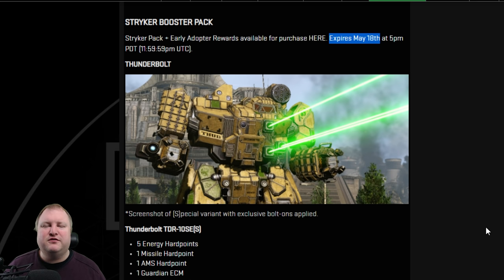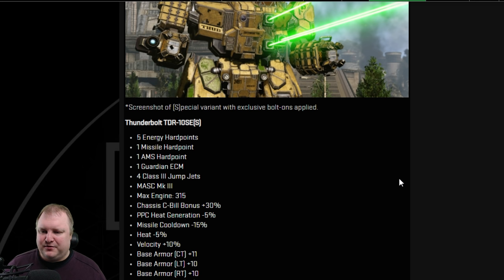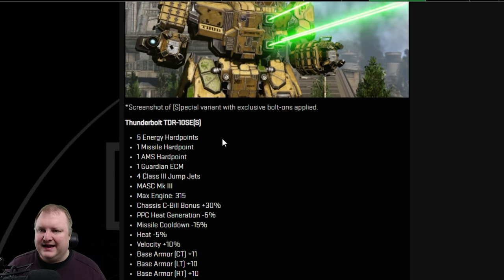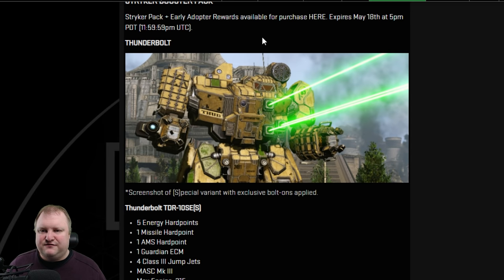Now the Thunderbolt — we finally know the quirks for both the Thunderbolt and the Grand Dragon. The Thunderbolt will see a 30% C-bill bonus for the special variant. You'll have 5% heat PPC generation, 15% missile cooldown, 5% heat, and 10% velocity. Since this thing only has one missile hardpoint up on top — it's a classic Thunderbolt — this is probably best suited for an MRM-30 or MRM-40. You benefit from the 15% cooldown, plus 5% heat and 10% velocity. That's really nice. You could pair that with some lasers and you should be good.